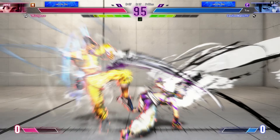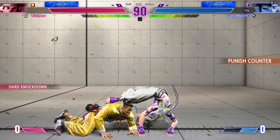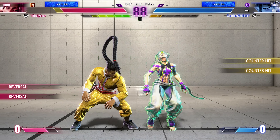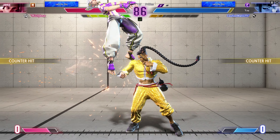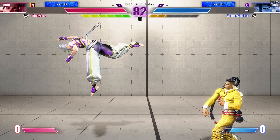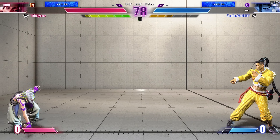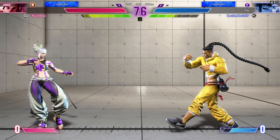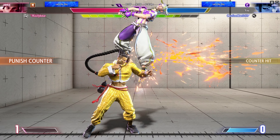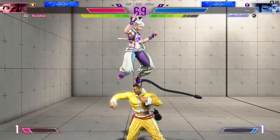Kick back. The drive impact doesn't hurt. Knock down. Here comes the mix up. The low kick hits. Smart stuff — poking at that range to zone the opponent. Both fighters need to get some near. Here we go. Dangerous range here.